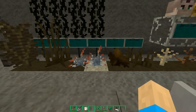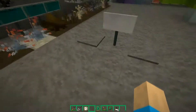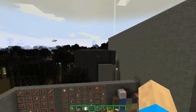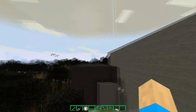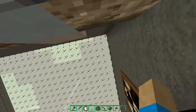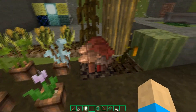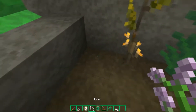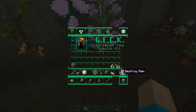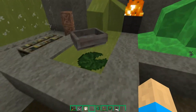Let me go ahead and look at the wild grass, fern, dead bush, shrub, tall grass, large fern, the vines, the oak fence, the nether brick fence, the glass panes and iron bars, as well as the moon which you can see right there and the sun. Connected textures for glass is a nice touch. Here we have all the flowers, wheat, sugarcane, cactus, nether wart, stem, tilled land, the lilac, rose bush, peony, lava, fire, water, boat, and lily pad. Be careful in caves because lava and water are deceptively similar.